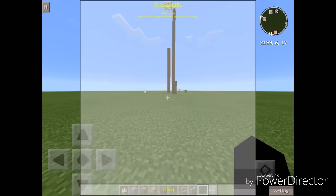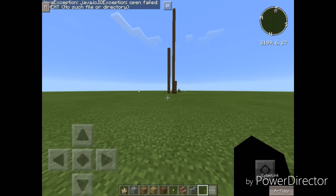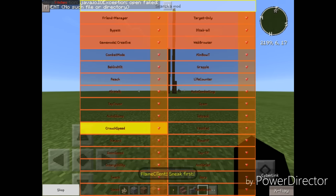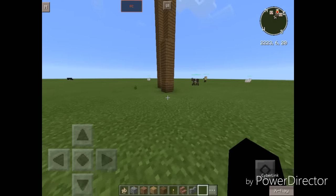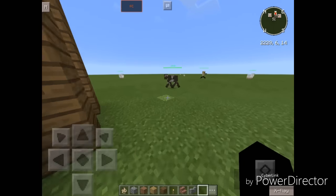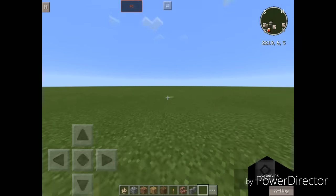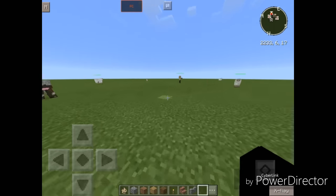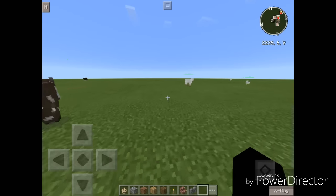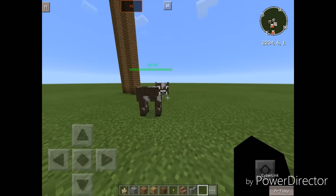Next up we have Crouch Speed. It makes you auto-walk with normal speed while crouching. It's really useful in PVP when you want to sneak up on people. As you can see, I'm crouching and holy crap, I'm walking at normal speed. Really nice mod.